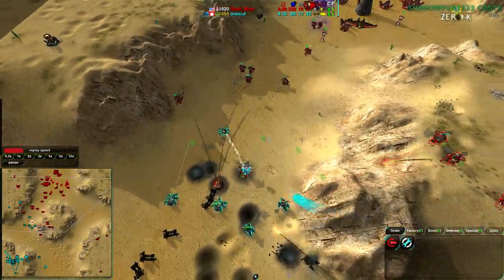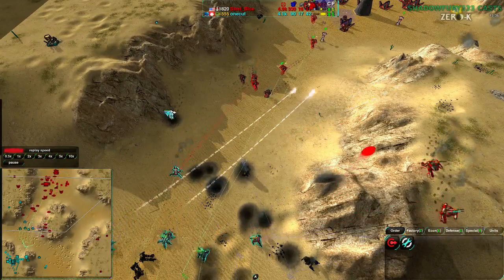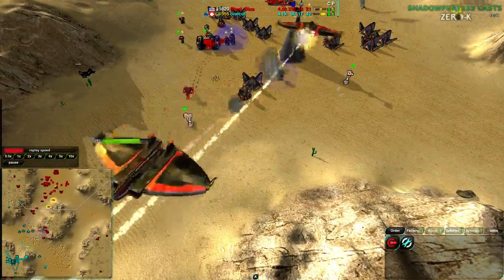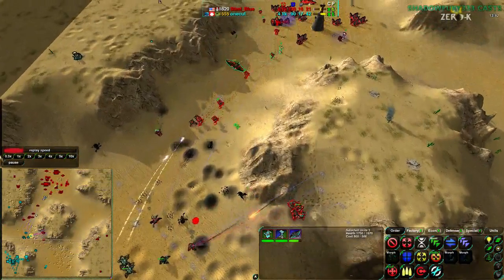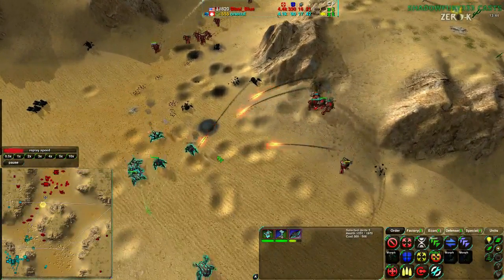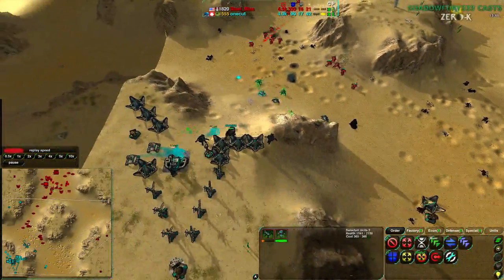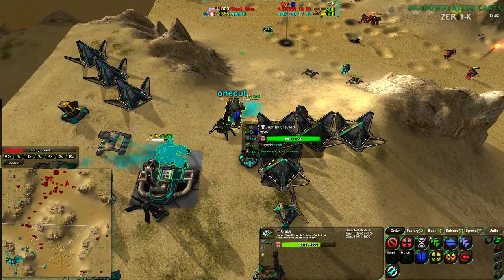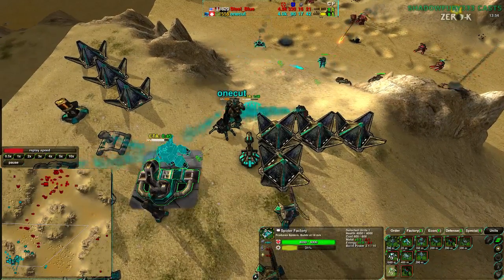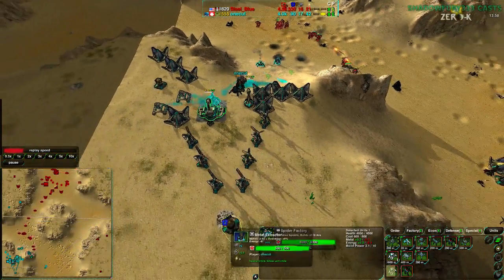SteelBlue is losing a lot of Rogues to stun, which is handy, but not losing any Ravens — and that is not handy. If he loses the Ravens, that makes a real difference. The Tarantulas are at least discouraging the Ravens from coming in, but not the Rogues, and there's not a lot on the ground. The Crab isn't going to be built up quickly enough, and OneCut has no additional metal to add to his factory — that is the problem.